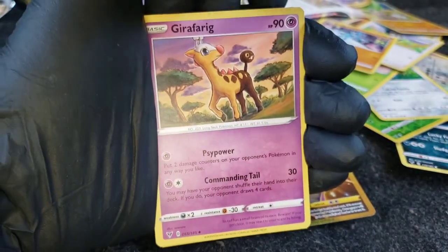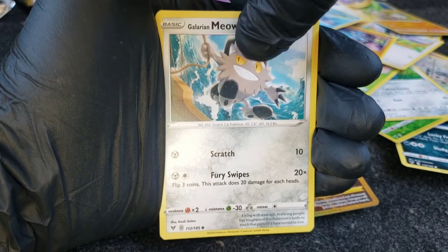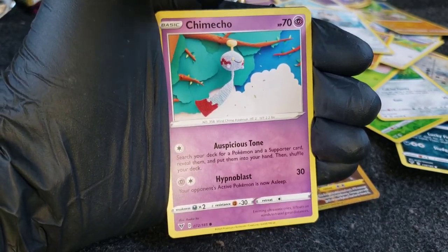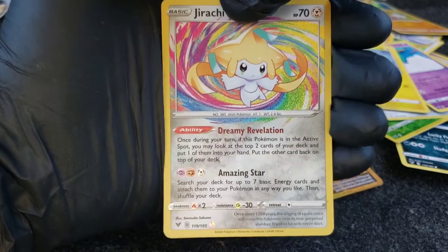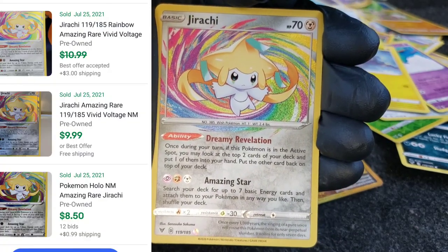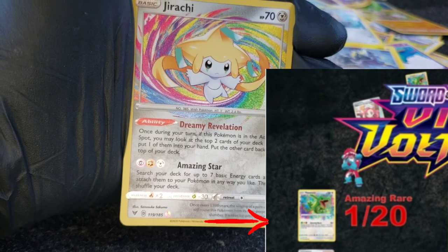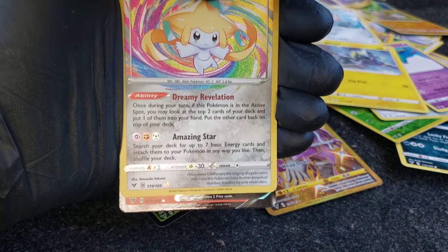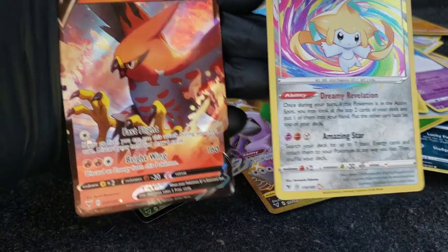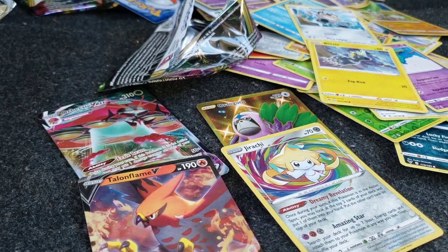Alright guys, last pack magic here we go — Girfarig, A-Lister, Cramorant, Electrode, Miltank, Galarian Meowth, Chimecho — I think we have something — Blitzle... oh yeah, there we go! Alternate art Jirachi — that's sick! I was really hoping for the Rayquaza, that's the one I really want. I've pulled Kyogre twice, don't have the Jirachi yet, so that is solid. And I'm seeing a Talonflame V as well — so we got two hits in one pack! We ended up with four out of five — four hits out of five packs, dual hits in the last pack. Last pack magic, gotta love that.